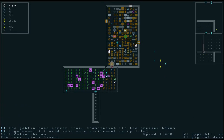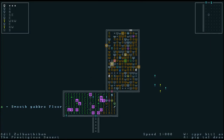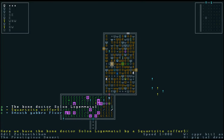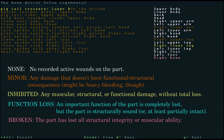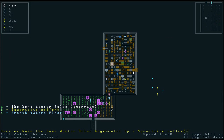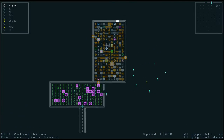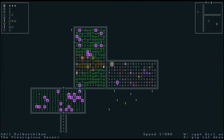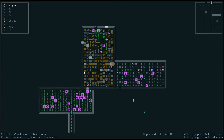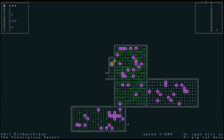Here's another storeroom — and there's the bone doctor, who is also injured. They've really had a hard time here. This is a furniture storeroom. The storerooms aren't actually that interesting. This looks like a food storeroom. I will show you where you can buy things — we will come across it at some point.